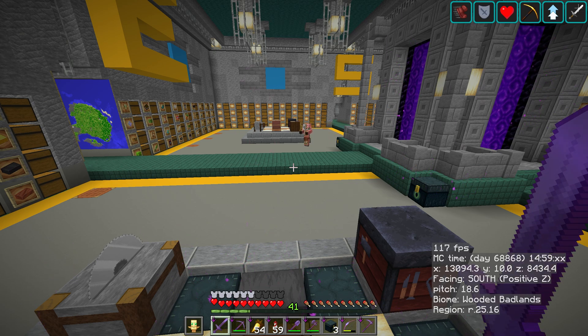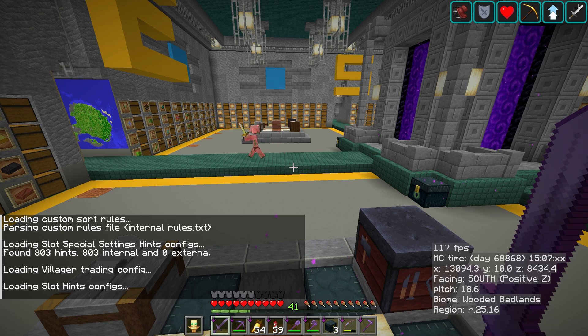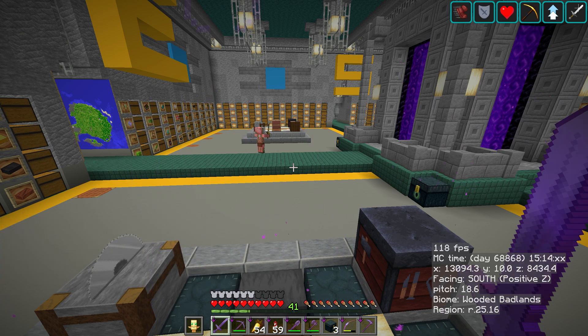I'm going to do R plus Y — it does something a bit weird because I have another mod set to the Y key, so we'll ignore the minimap settings that pop up. You can see in the bottom left-hand corner it's reloaded the rules. So: R plus Y, or just exit and reload your game.